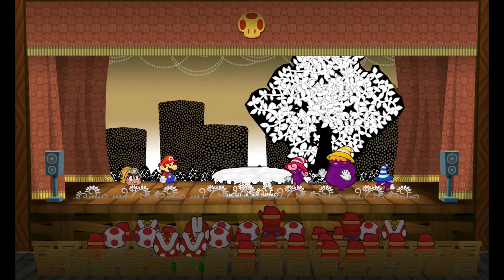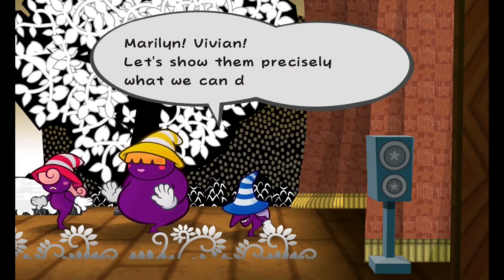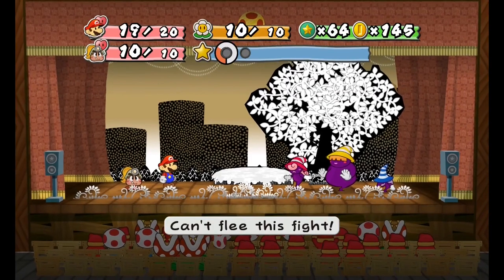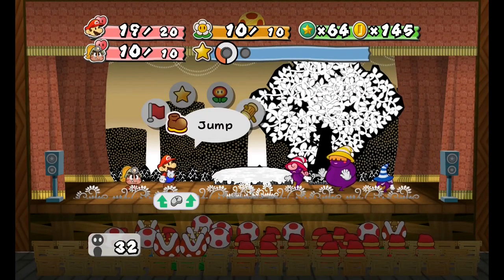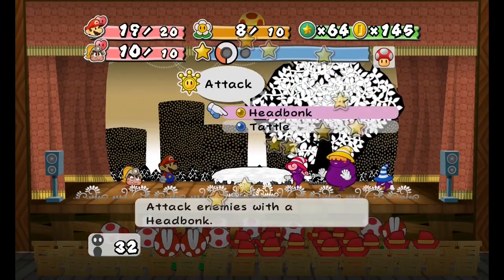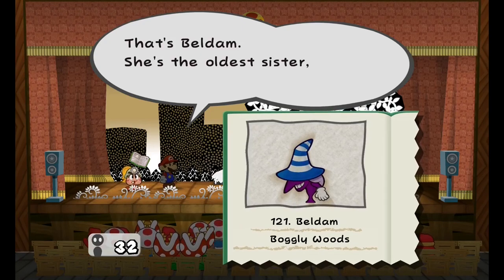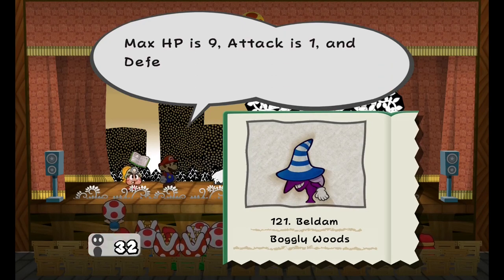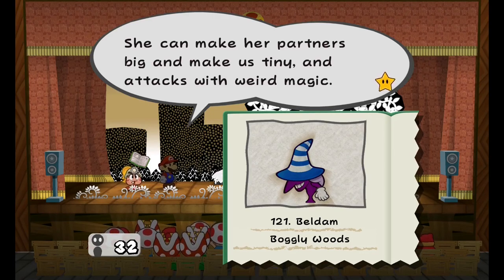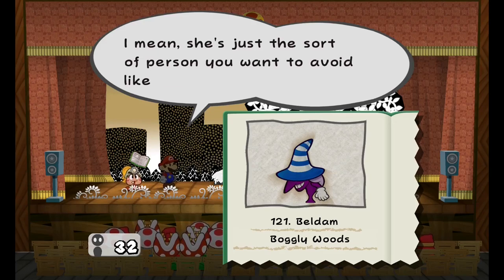Boss battle time! Most unlucky that our sights are set on you — unlucky for you, of course. Marilyn, Vivian, let's show them precisely what we can do. We want to tattle on all three of them so we can get that information, so we're just going to start with Mario attacking a little bit, and then we're gonna start tattling. That's Beldam — she is the older sister, the leader of the Shadow Sirens. Max HP is 9, attack is 1, and defense is 0, but her blizzard attack has an attack of 2. She can make her partners big and make us tiny, and attacks with weird magic. The worst thing about her is that sinister snicker — she sounds so totally evil, just the sort of person you want to avoid like the plague.